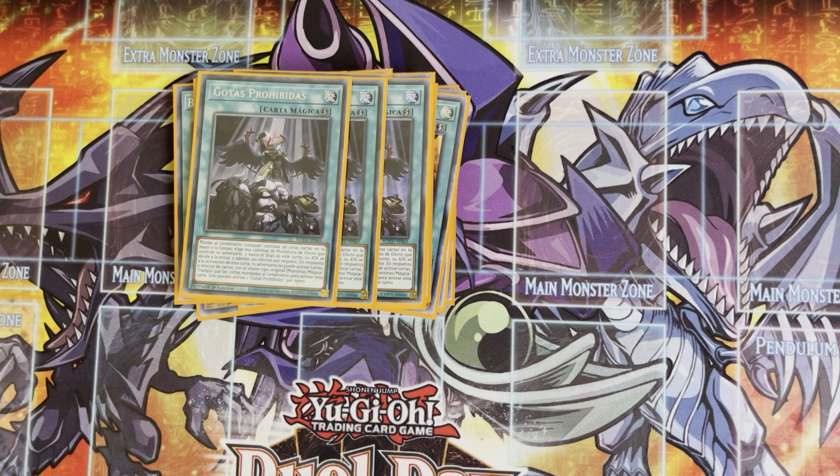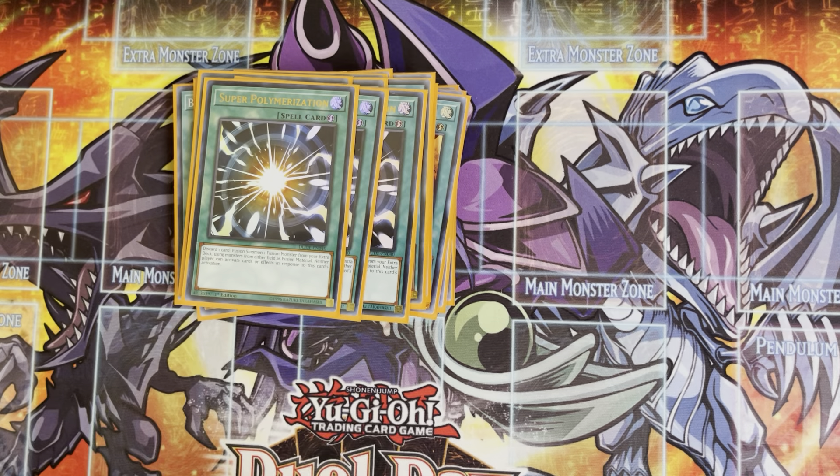Triple Forbidden Droplet. Droplets is great, especially when you're going second. There's a lot of scenarios where I had to play through an opponent's board. When I would resolve my Branded Opening in the draw phase trying to beat out a negate, they would always try to negate it and I can always chain the droplet, sending the Opening to get a free negate and save my card resources. Droplet is a god card this format — good going first, good going second. Definitely play three.